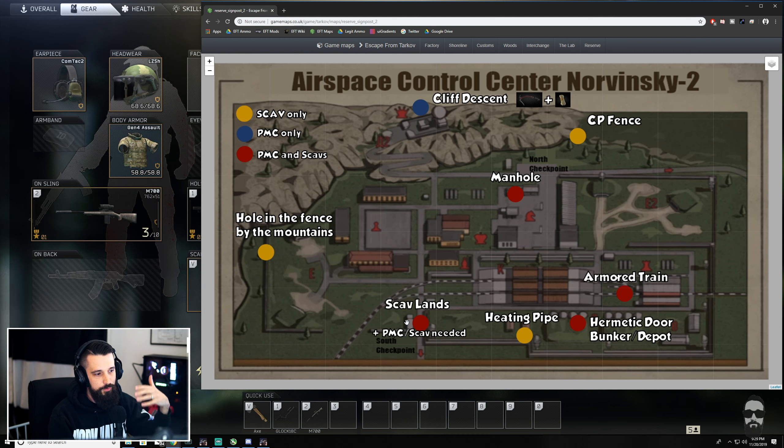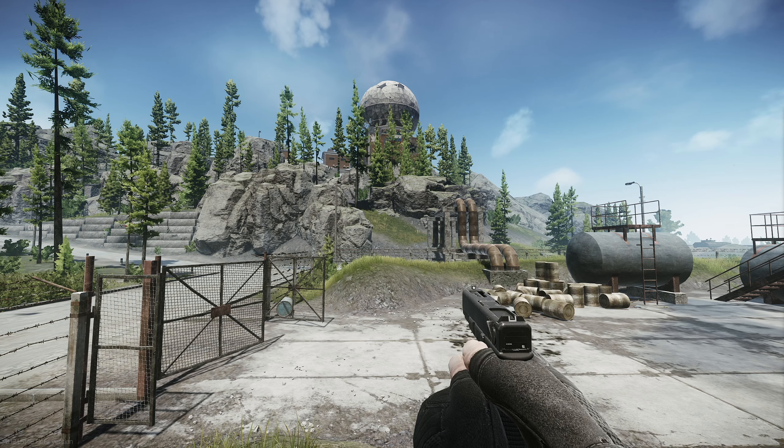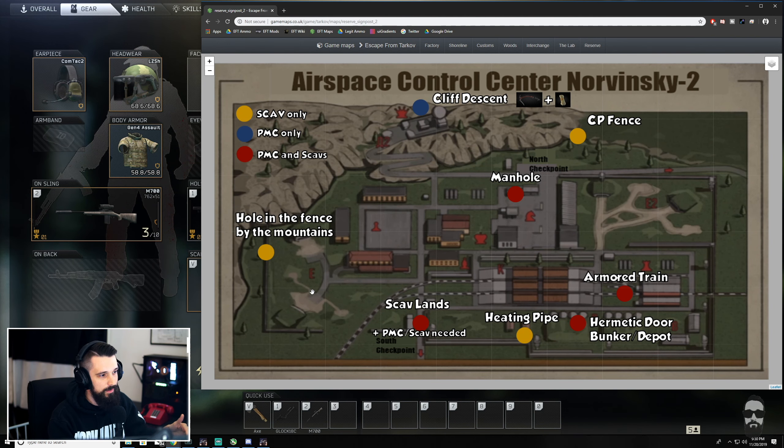When you spawn, you're always going to be looking for a point of reference. The absolute biggest and easiest reference point is the dome. You can basically just look up, scan a little bit, and figure out where you are relative to it. If you see it at a certain angle you're probably on one side of the map; if it's immediately to your upper right you're over by CP Fence. If you're on the other half of the map, use the train station as your reference. Everything is close enough together that it's easy to quickly get your bearings.